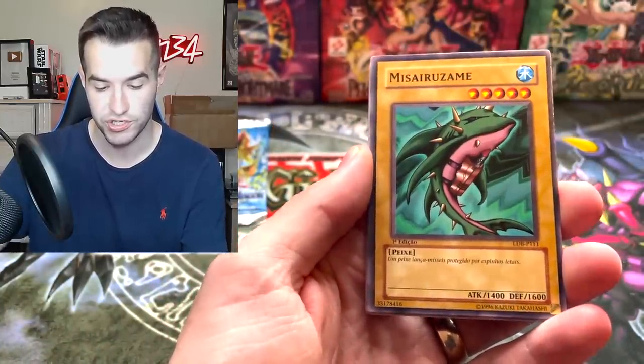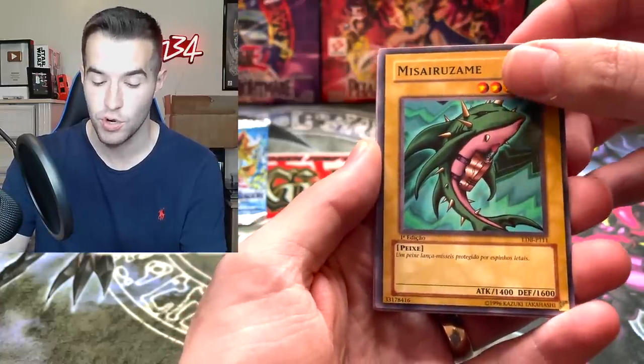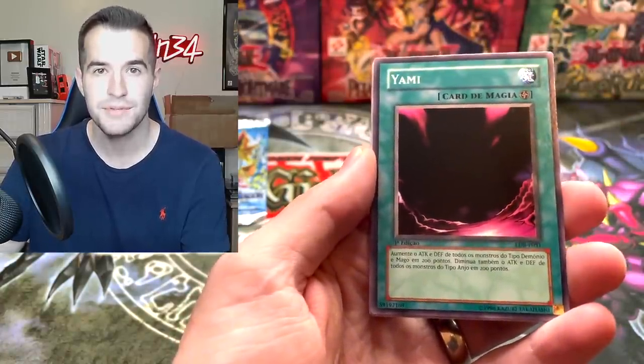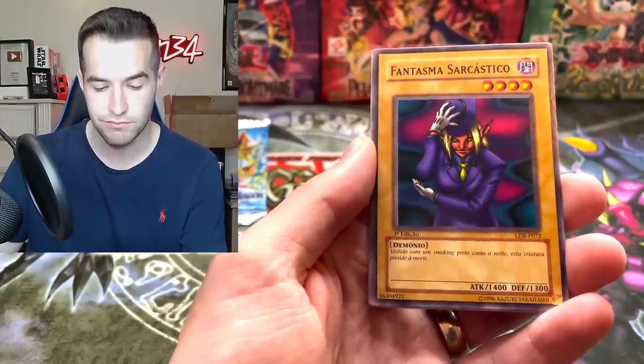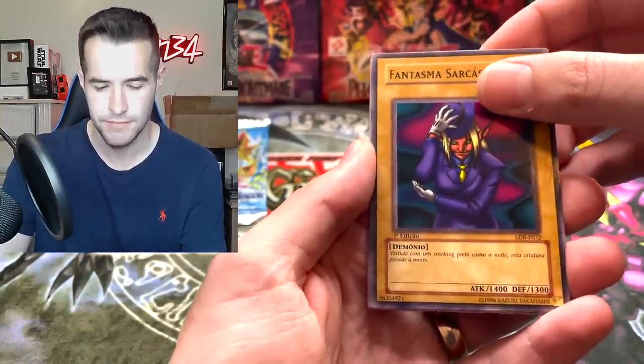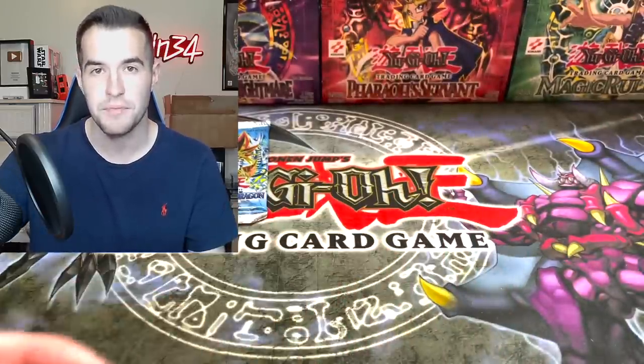We have the Skull Red Bird in Portuguese, the Mazurizame — he's always Mazurizame in Portuguese and English. Will the Yame be next? Look at that, Mazurizame and Yame. We've got a Phantasm, Woody Phantom. Oh, Dragon Capture Jar. We've got the Mammoth Graveyard and the Red Medicine.